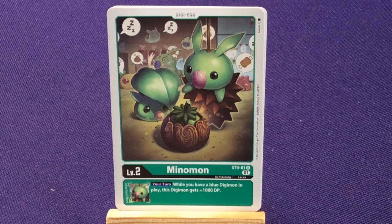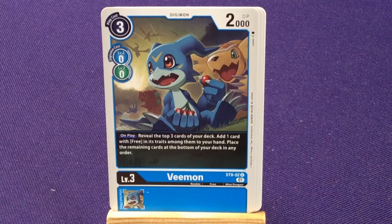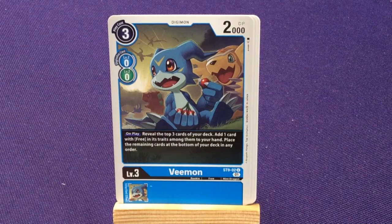Then we'll start off with our rookies. We're going to have two copies of Veemon. He also has a special cost — you can play him as blue or green. He's a mini dragon type. On play, reveal the top three cards of your deck, then add one card with Free and X-Antibody traits among them to your hand, and place the remaining cards at the bottom of your deck in any order.